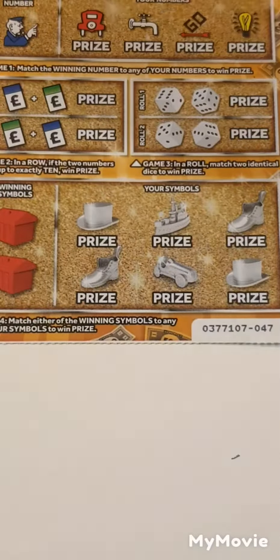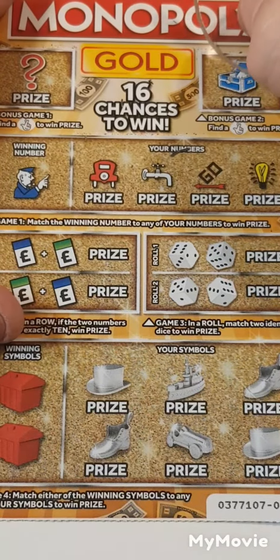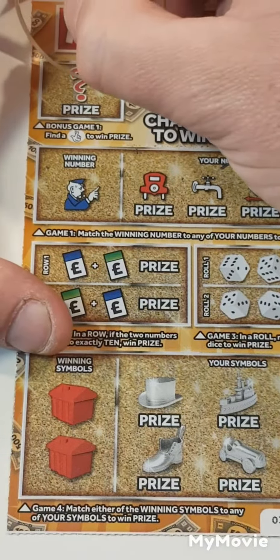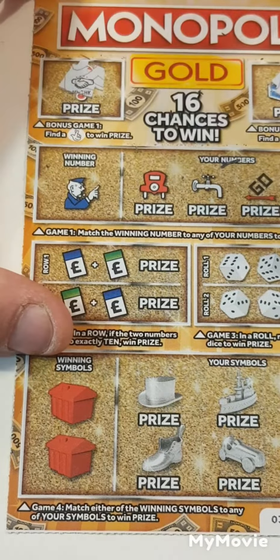That's card 46 — nothing. Card 47, can we get a winner on this one? We have a banknote and a handshake.